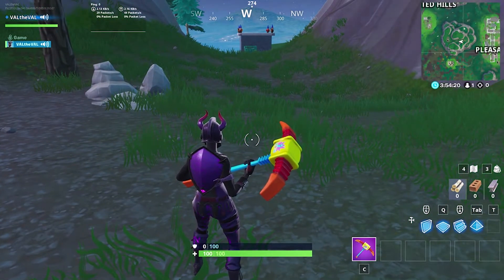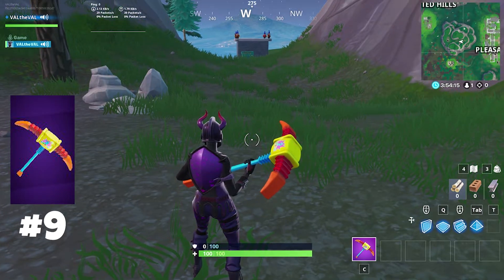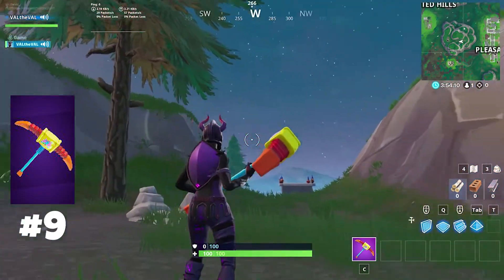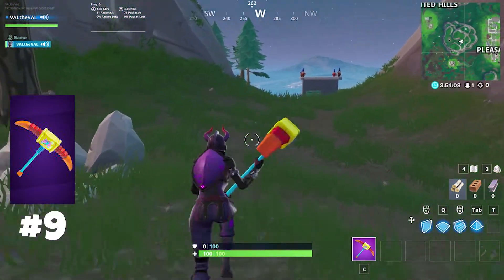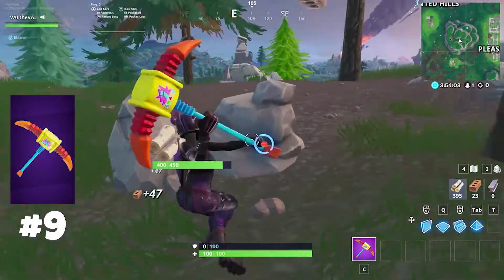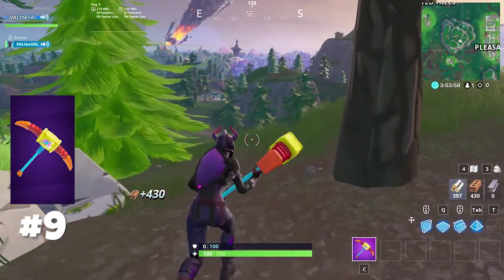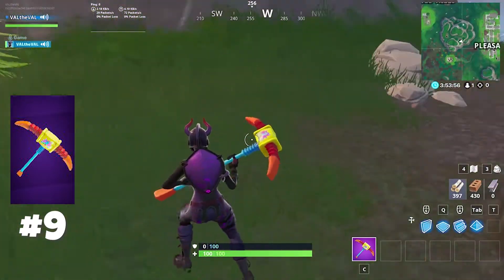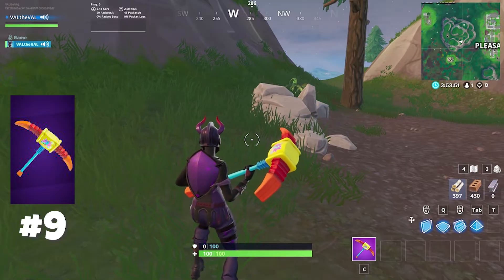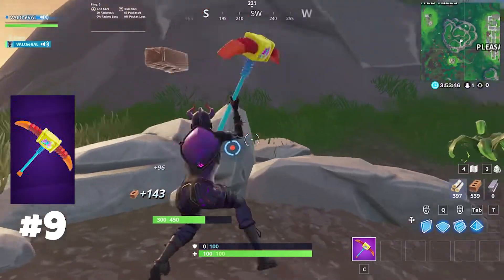Coming in at number nine we have the Pick Squeak. A lot of people might not agree with me on this one because many think it's the most annoying pickaxe in the game, but to me personally I really like the sound it makes — I love that little squeaky noise. One of my favorite things to do with this pickaxe is to actually pickaxe someone to death with it, because being killed by the Pick Squeak and hearing that noise — there is nothing more embarrassing in this game for sure.